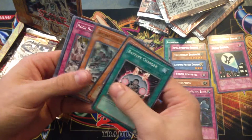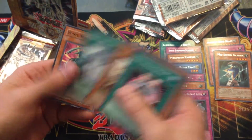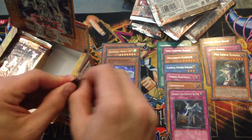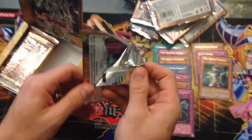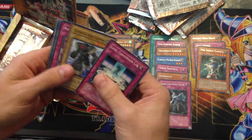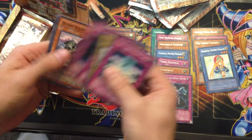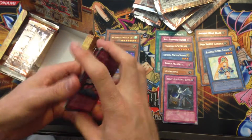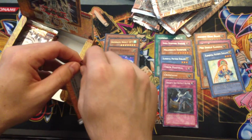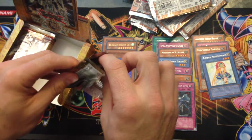Ultimate Insect Level 7 is usually an Ultra - it might not be, it might be a Super, but I think it's an Ultra. Mid Shield Gardna - I remember when Big Shield Gardna came out, people were going crazy over that card, it was like $30. I think it came out in Dark Beginning 1, and then it was quickly reprinted in a tournament pack. Another Doriado - I think you got a Clayman in every pack.